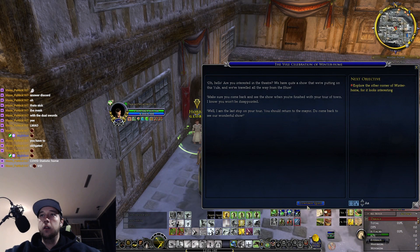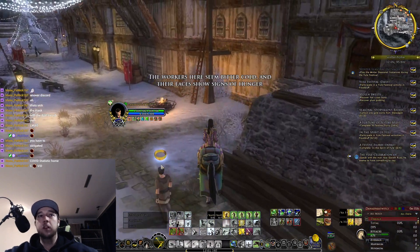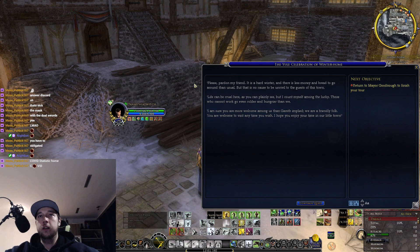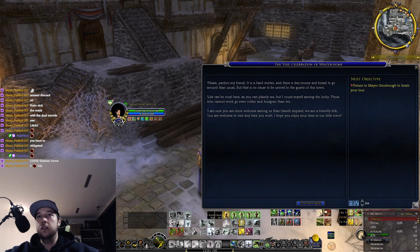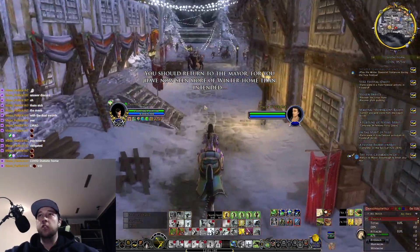You can go inside here somewhere. Explore the other corners of Winterholm. One NPC says: 'We earn our meager bread while you stuff your faces and play in the snow. You're not welcome in Winterholm — not to all of its residents. We slave so the mayor can be rich.' Another responds: 'Please pardon my friend — it is a hard winter with less money and bread than usual. Life can be cruel here, but I count myself among the lucky. Those who cannot work go even colder and hungrier. You're welcome to visit anytime.' So yeah, there are poor people here who complain.